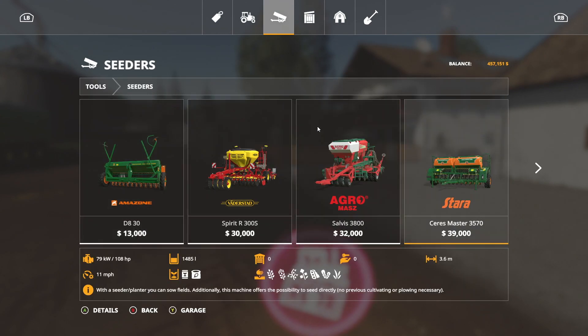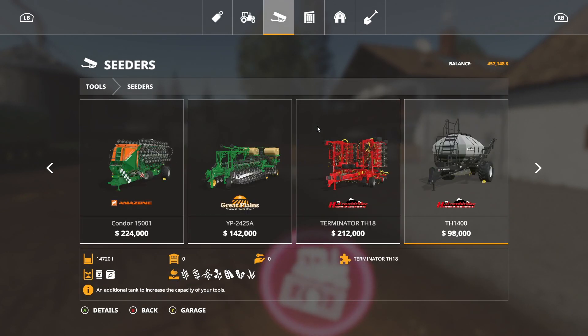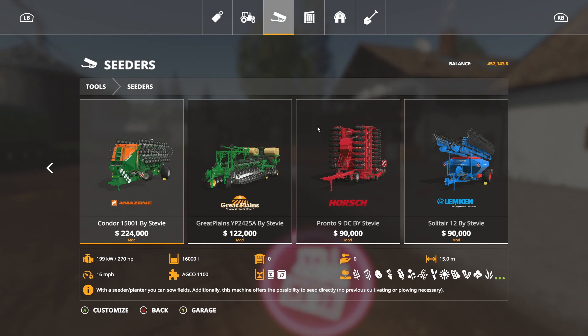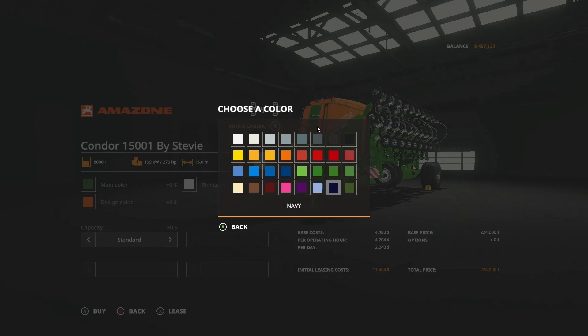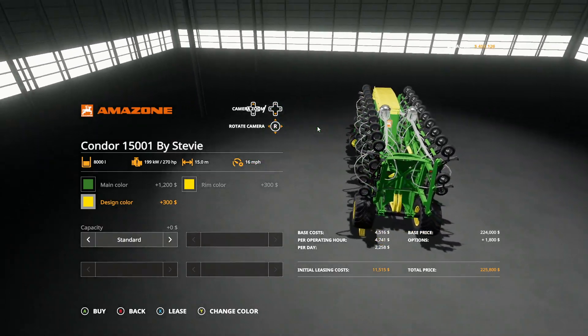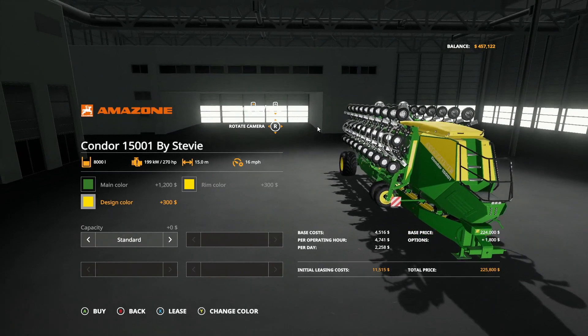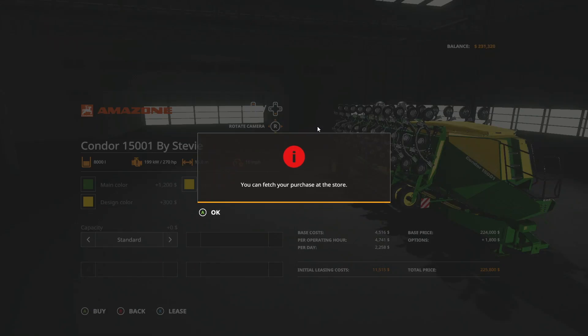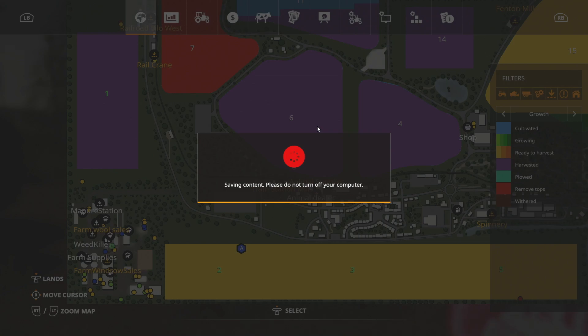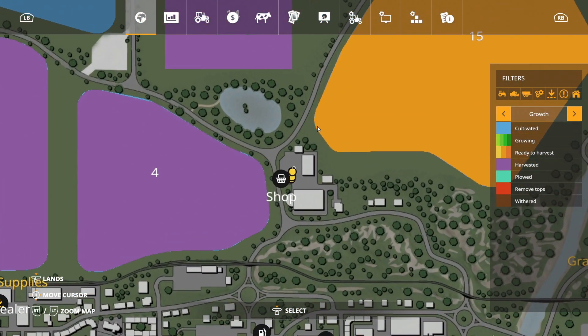We'll buy — that's the end game one. We have a Stevie one. We like our Stevie stuff. 15 meters versus 12 meters — this one's bigger. Yes, we can change the main color. Let's do John Deere green. Rim colors — John Deere yellow. Design color — John Deere yellow. Looks good to me, looks John Deere-ish. Even though it's not John Deere, we're going for John Deere colors. There are some mods out there for planters and stuff, but we'll just do the colors.